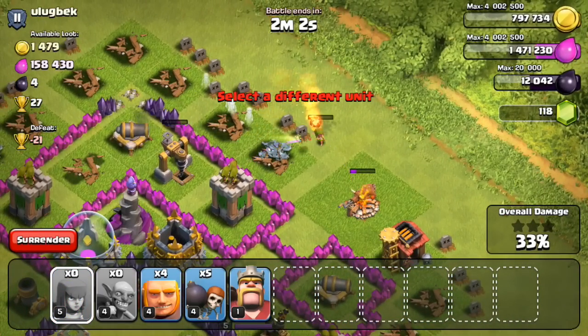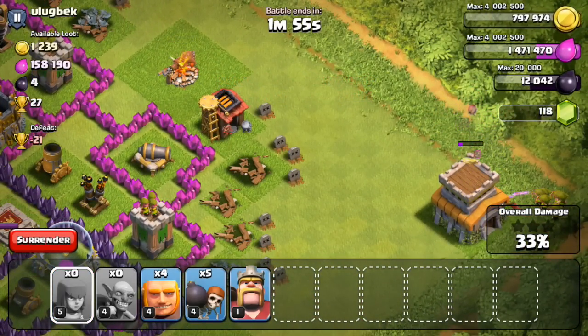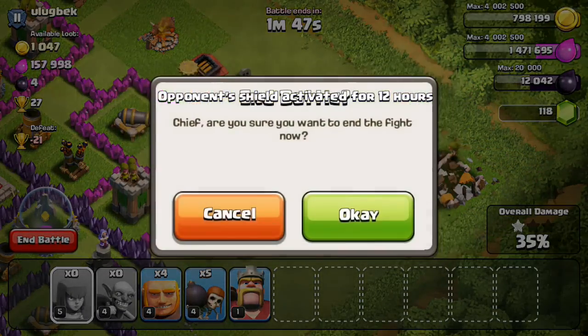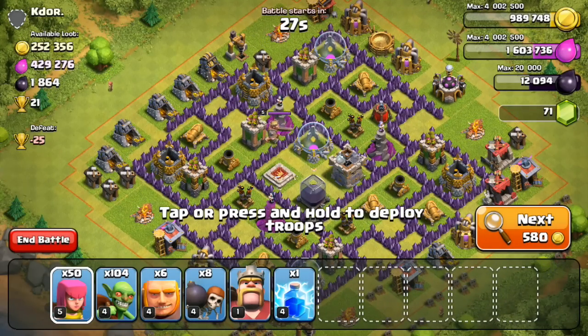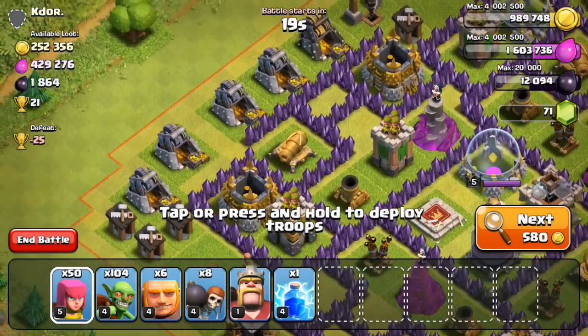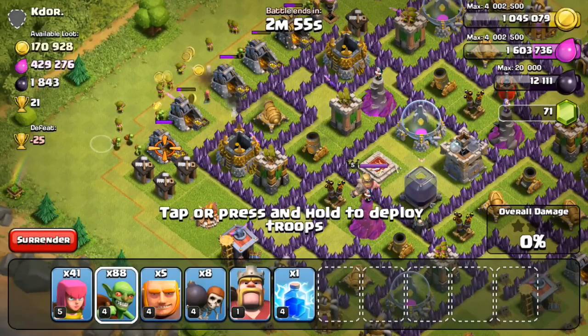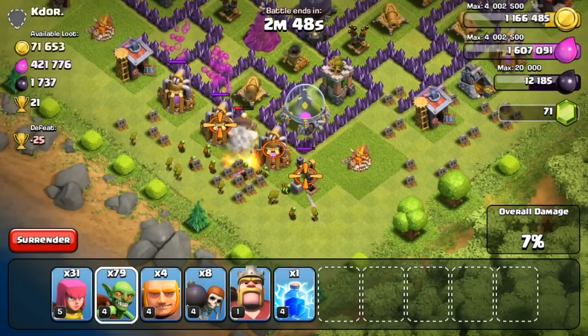I'm probably going to be spending most of my dark elixir upgrading the king, since I don't really use too many dark troops like the minion, Hog Rider, or Valkyrie. I'm hoping to join a clan and participate in clan wars at Town Hall 8, because I've only attacked as a Town Hall 9 and Town Hall 10 in clan wars. A lot of people ask what to use at Town Hall 8 vs Town Hall 8 in clan wars — some say dragons, some use other standard compositions. If you think I should join a clan and do some clan wars once my troops are mostly level 5, let me know in the comments.